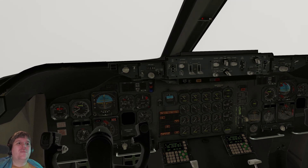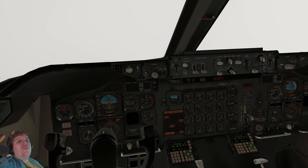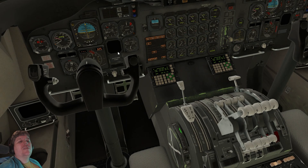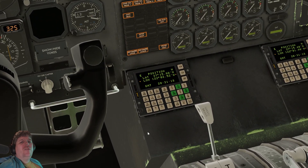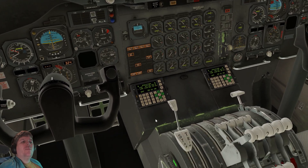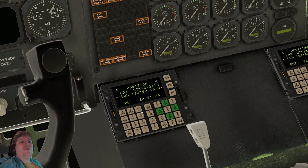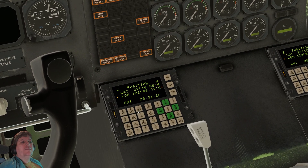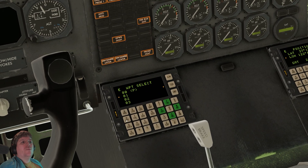Of course I'm unable to use the trim wheel, which in and of itself is probably reason enough to start the APU. I didn't give myself a flight plan but I did set it up for San Francisco, so if I go to the legs page — of course there isn't anything. Hang on, let's go to waypoints.